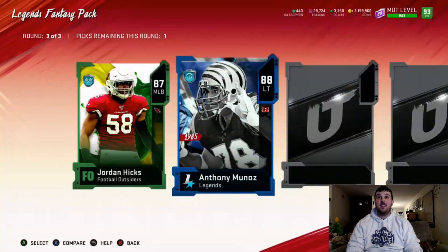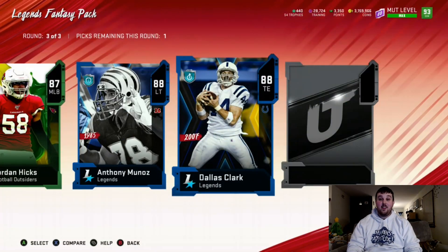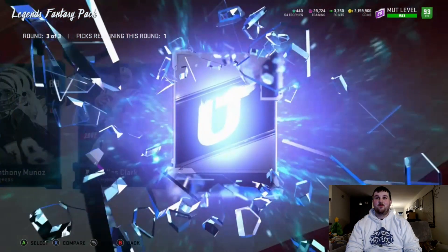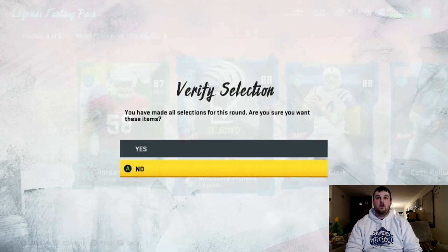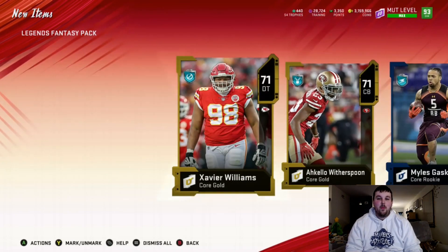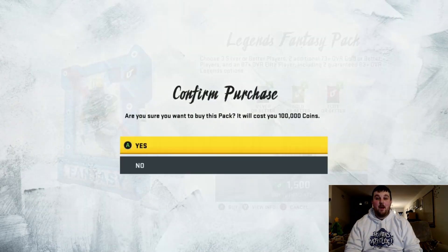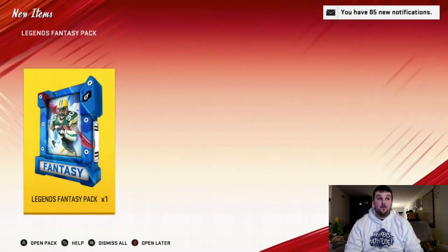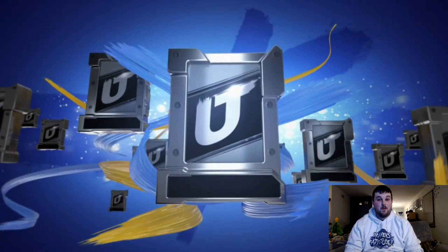In the final round we get a Football Outsider 87 Jordan Hicks, big X animation 88 Anthony Munoz, another big X animation 88 Dallas Carr — can we get a third big X? No, I was asking for too much there. I guess we'll go with the Anthony Munoz. Final Legends Fantasy pack — we haven't gotten anything crazy yet. The Von Miller is still our best pull.